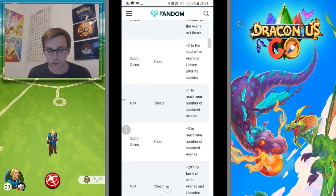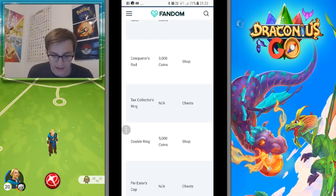Conqueror's Rod is 300 coins in the shop and gives plus two to the level of an arena or library after its capture. It's not really useful at the moment, but it will help your creatures stay in gyms. I wouldn't suggest buying this until you pass level 26 though, because at level 26 you enter the gold league and all your creatures get kicked out - just like they do at level 15. Before reaching that level, make sure you collect your tax and let your retraining time come down in your library.